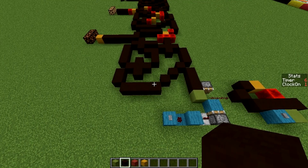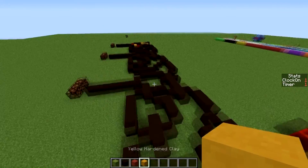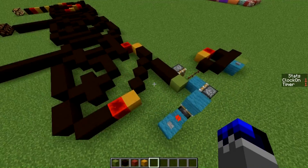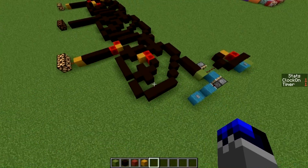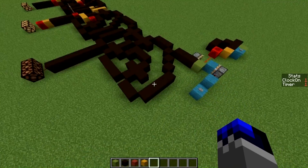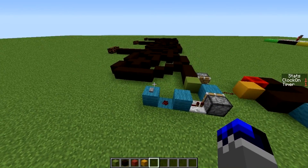I might try to make some other logic in wire-world as well — if I do I'll make a video of it, because I think this is pretty cool. It's just a bit different from regular redstone. If you want to mess around with this yourself you can just download the world and have a go at it. That's it for this video — see you all later, bye.